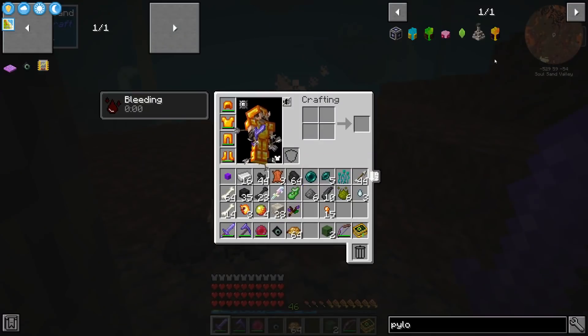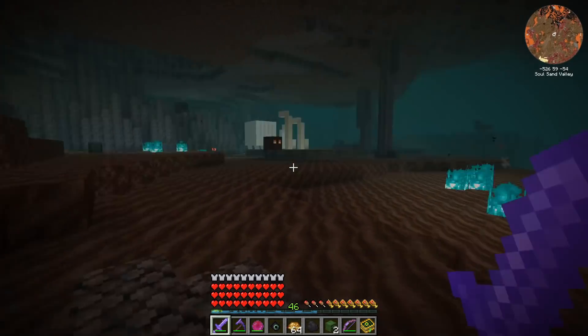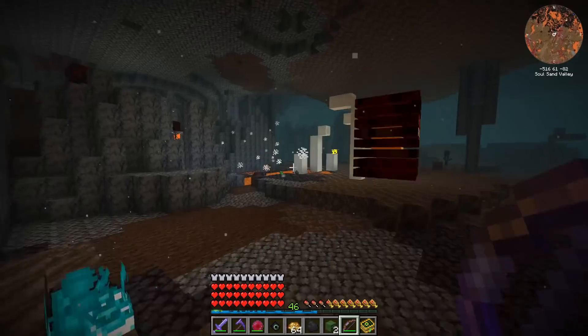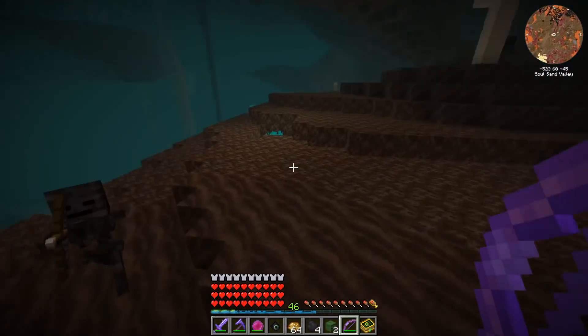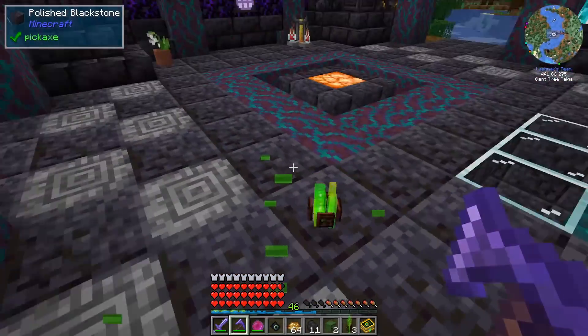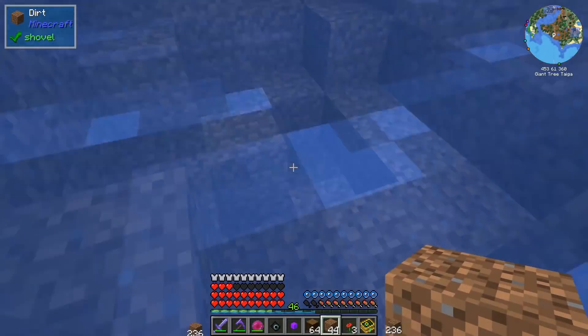Now we need terra steel. The pylon requires a Gaia tier component so I went to the soul sand valley to hunt ghasts. We don't have infinity so every shot counts - they don't spawn in the ideal location but we got enough. I think we have enough for the guardian of Gaia fight. Let me prepare a relatively flat area and I'll be right back.